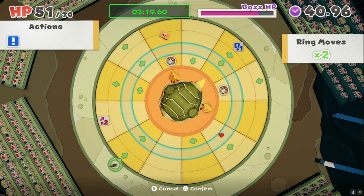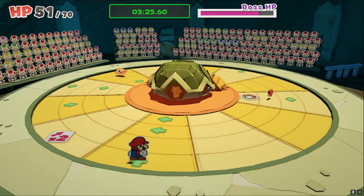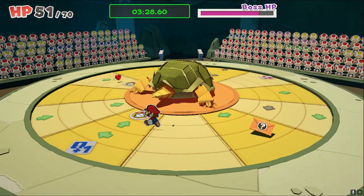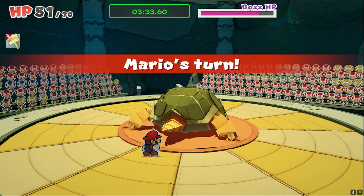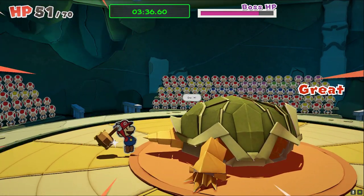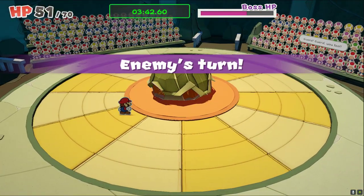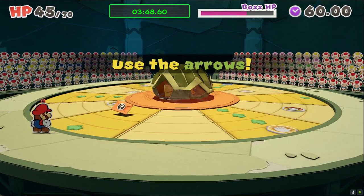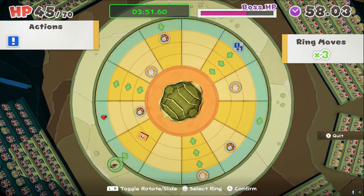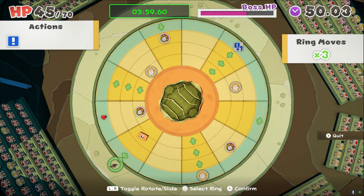We can sort of attack — we can attack its tail now. Do it, then. Give me a shiny hammer with that. Now we gotta use Thousand-Fold Arms on it to flip it over. How are we gonna do this, though? We have plenty of them.